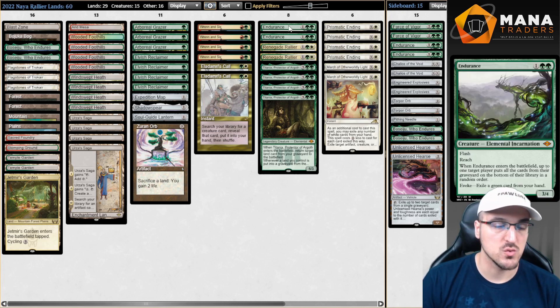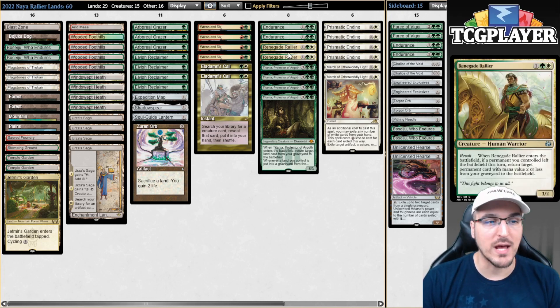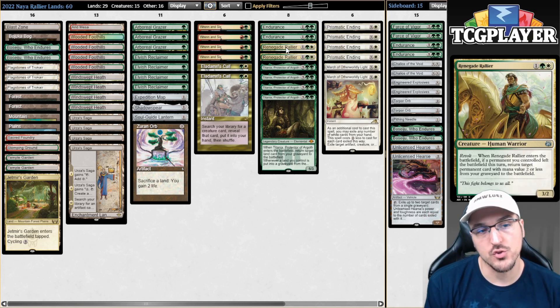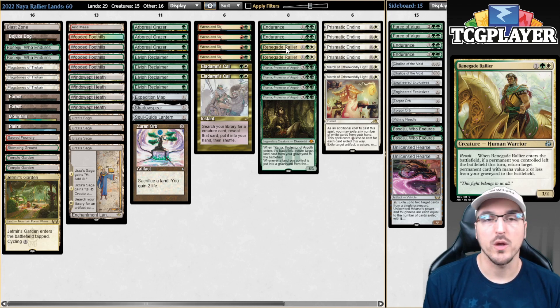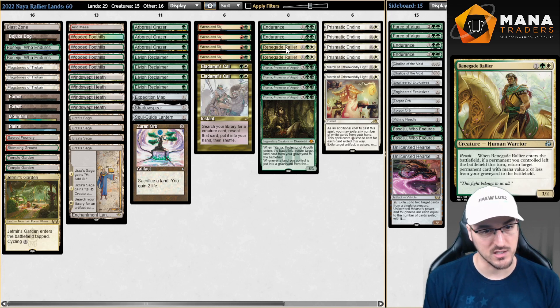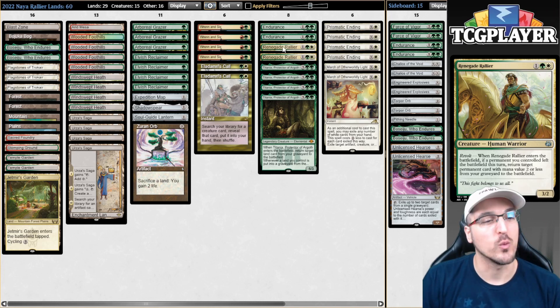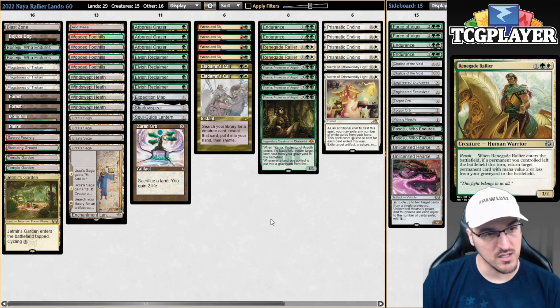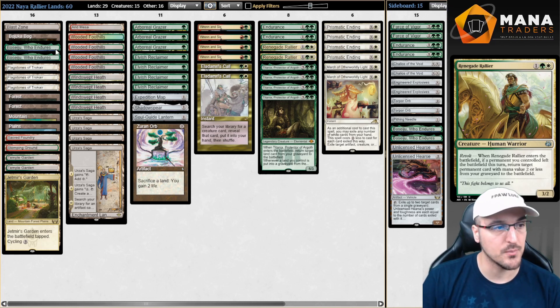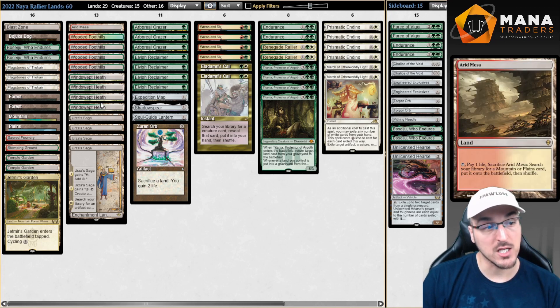We also have access to a couple copies of Endurance and a couple copies of Renegade Rallier. In the past I tried Dryad of the Ilysian Grove, which allowed you to go over the top of most strategies, but on the other side it was forcing your mana into playing multiple copies of Valakut, which was just a terrible land. It actively hurt your win percentage every time you drew a Valakut and it just did nothing. So instead I tried Renegade Rallier, which can still ramp when you have access to any Fetchland — we're playing nine copies of those.